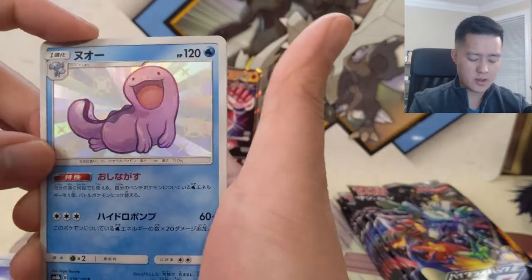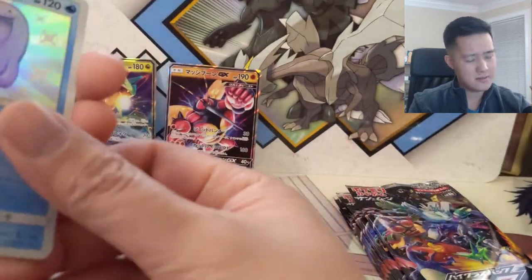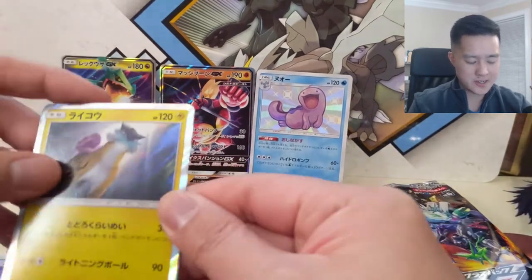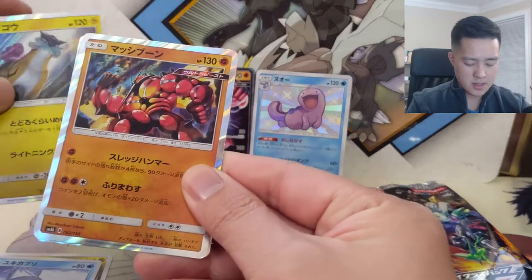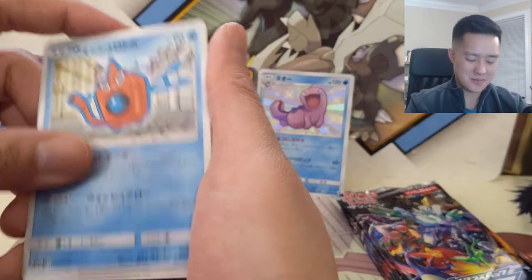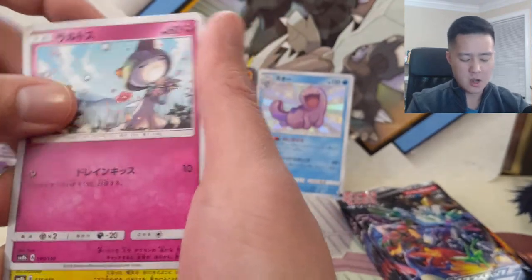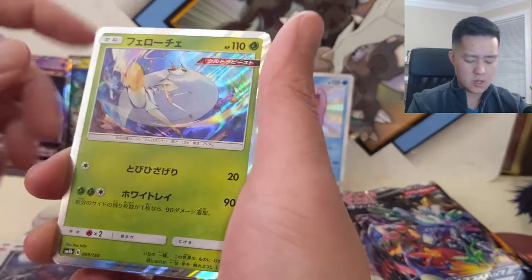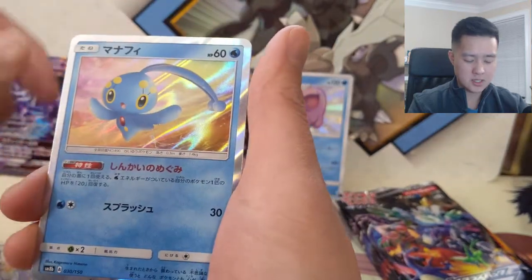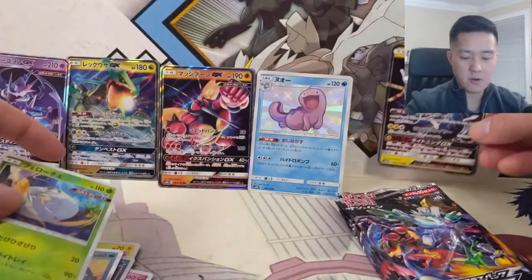We got a Snubbull. We have our first SR — a Quagsire — I think we might have him already. Hopefully we don't get three shinies. We got a Raikou, baby Buzzwole. Definitely comparing to the Korean set this one is much better. We got a Wash Rotom, some energy card, a Perrserker, Rufflet, Zorua, a Pheromosa, Manaphy, and then Zarude GX along with a Pheromosa Shatter Rare.